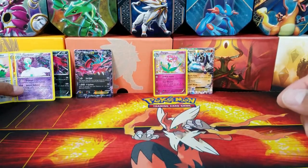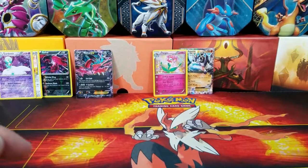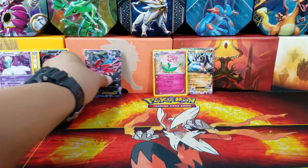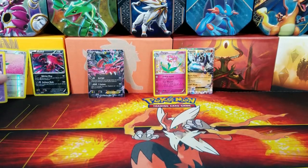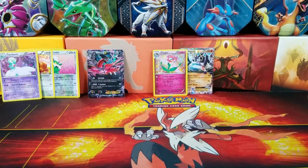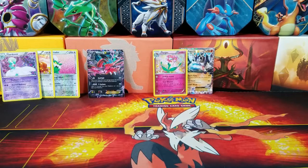We have a Rare Reverse Holo, a Radiant Collection common, and an Uncommon Gardevoir. So I guess we'll probably have to give it to the Evitol tin because of all these cool shiny cards. I hope you guys appreciated the old pack openings - this little battle is just a side bonus. Let me know who you guys think won down below. If you liked it, give me a like; if not, give me a dislike and let me know how I can improve. Subscribe because YouTube doesn't notify you, and hit the notification bell so you'll know about new videos and giveaways. Have a great day!